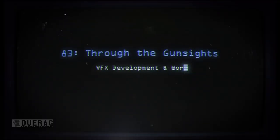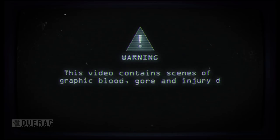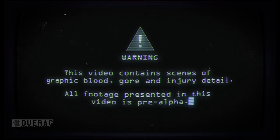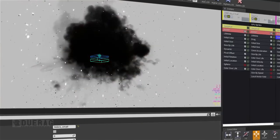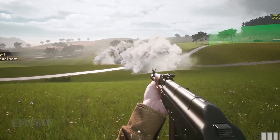Then we see the tower completely collapse. Is this game going to actually have destructible environments on a UE4 game? That would be nuts. Now getting into the video portion, it says the content contains scenes of graphic blood, gore, and injury detail. All footage is pre-alpha - and it really does look pretty good for pre-alpha. The first person talking is the producer, Adam Walkiewicz. He says for the next couple of episodes they'll be focusing on specific things, starting with visual effects. Before pushing on, there's a clip showing what looks like smoke mortars - definitely a lot of smoke.